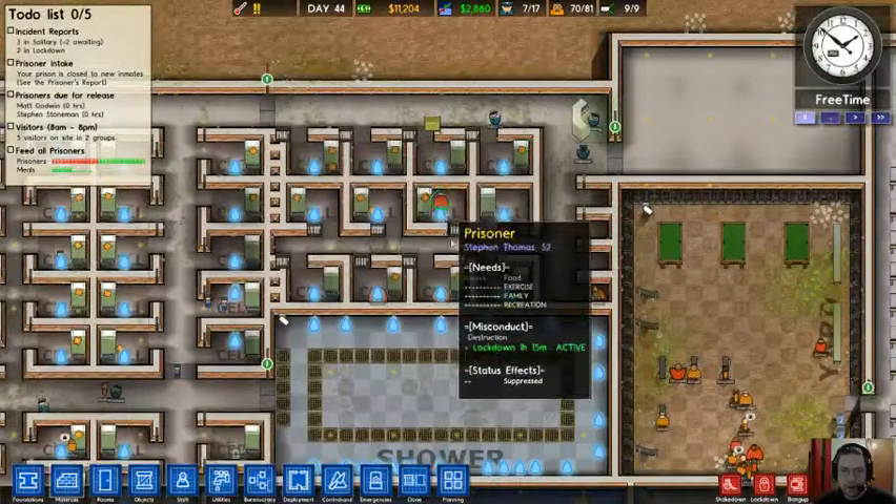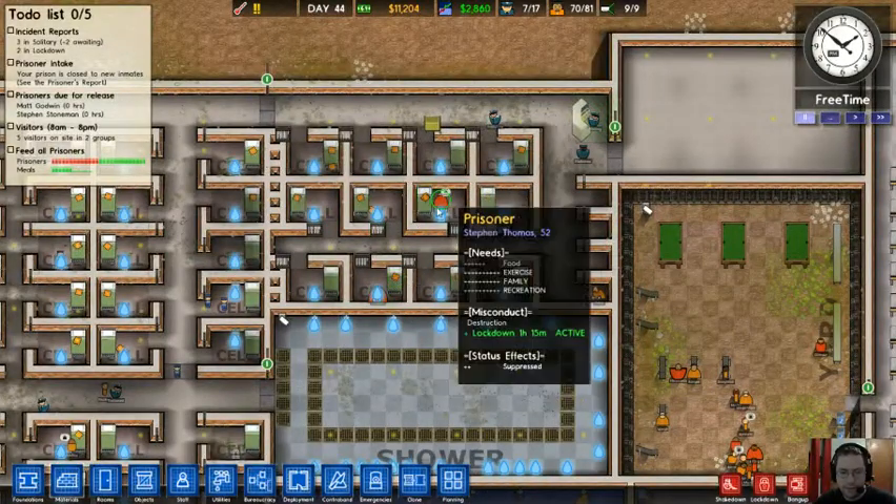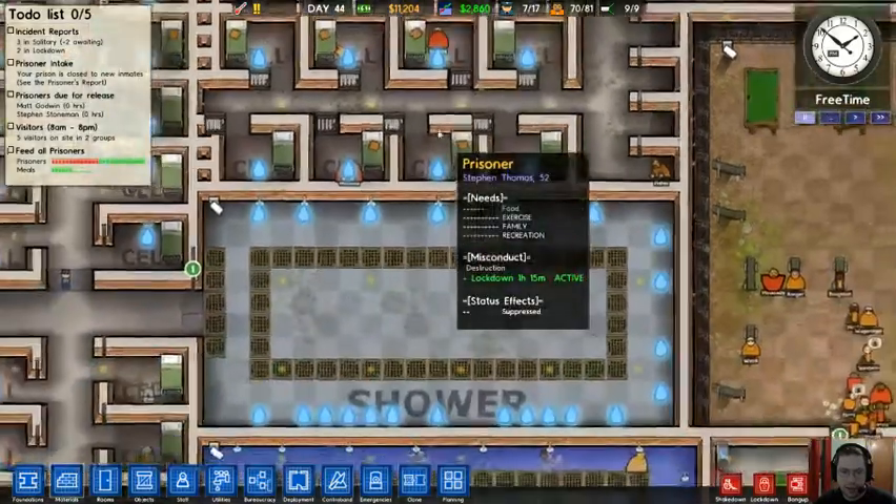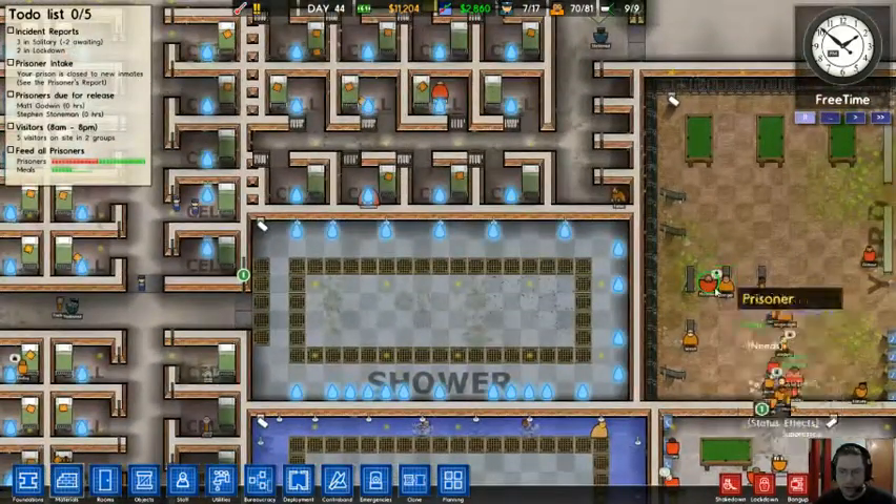This is my maximum security prison block. These prisoners here with the darker orange — red — are actually maximum security prisoners. The orange ones are normal prisoners.